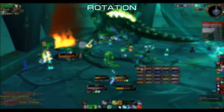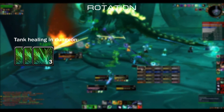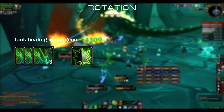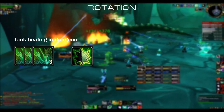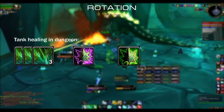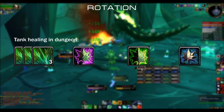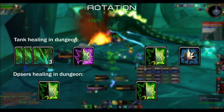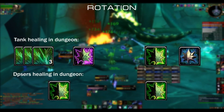So how do you do your rotation? In the dungeon, keep three Lifeblooms on your tank and Regrowth if he dips. When the tank is taking a lot of damage, for example on big pulls or boss tanking, keep three Lifeblooms, Rejuvenation, and spam Regrowth. Use Swiftmend only if you feel the tank might die while you're casting another Regrowth. For DPSers, Regrowth here and there if they pull aggro.